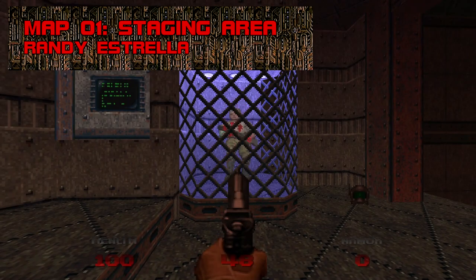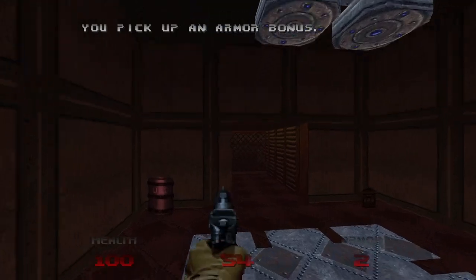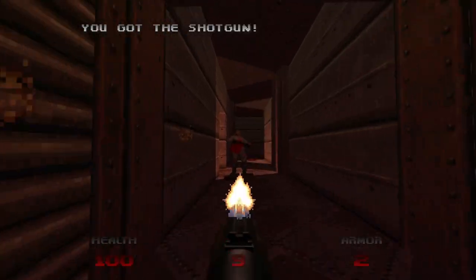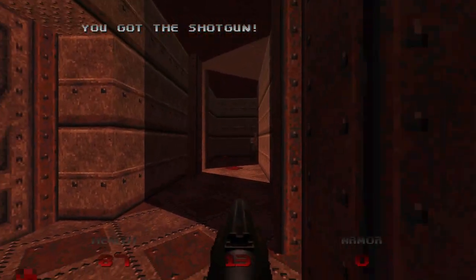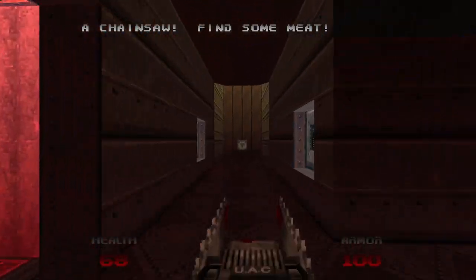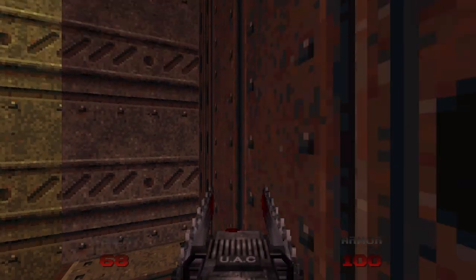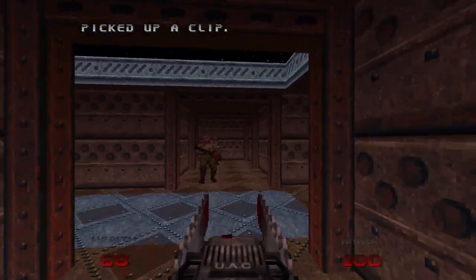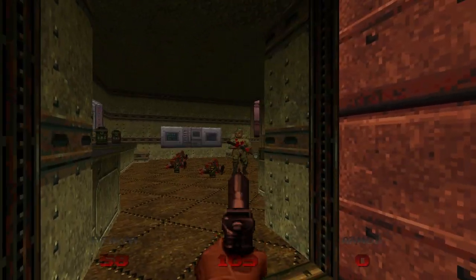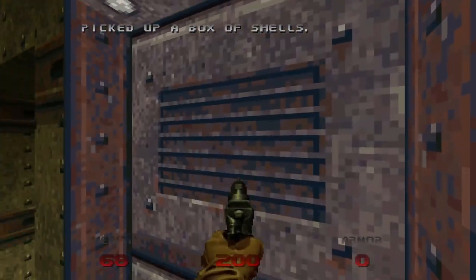Map 1: Staging Area. Staging Area is probably the best opening map in commercial Doom, setting the tone for a horror-based FPS experience with sparse enemy placement, tucked away secrets, weird lighting, and of course, Aubrey Hodges' chilling score. The sound design in this game is really something else. The Doom 64 pistol outperforms your typical sidearm — I like the sprite, the sound, and its faster tap-fire rate. The double-bladed chainsaw is also disgustingly overpowered.